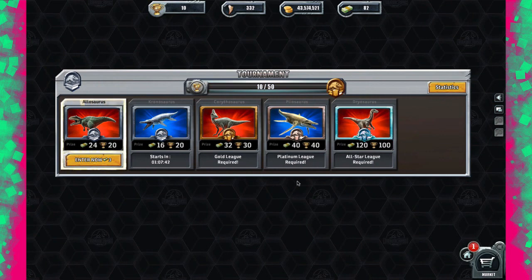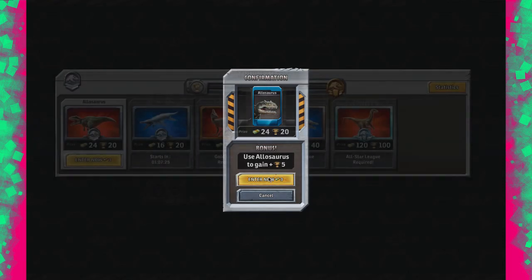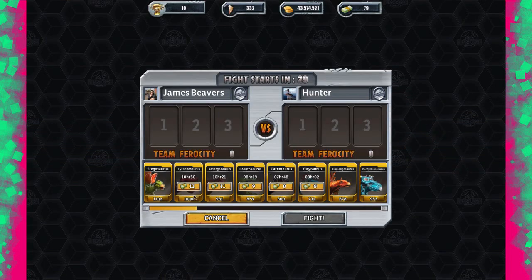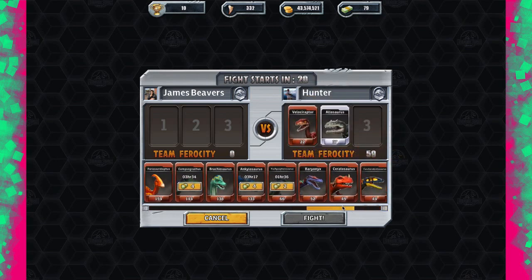I'm not too sure what all these prizes are, so let's enter this one — it's only 3 bucks. I see an option to use the Allosaurus to get an extra plus 5 bucks. These are Facebook profiles so I won't recognise anyone. I can always unlock more dinosaurs if I need to. I'm going to win 24 bucks so honestly it doesn't matter.